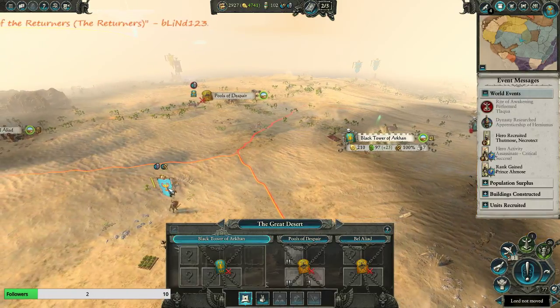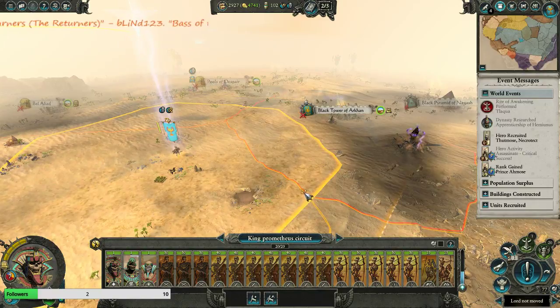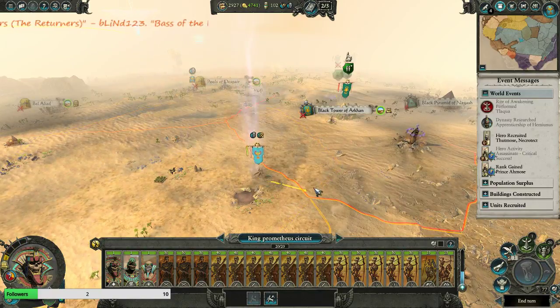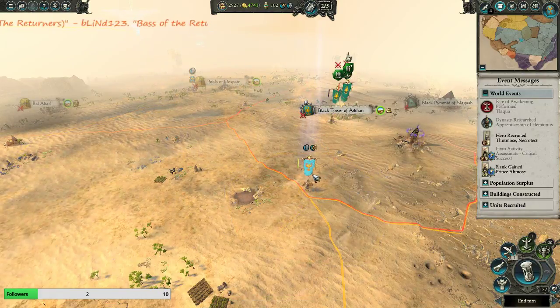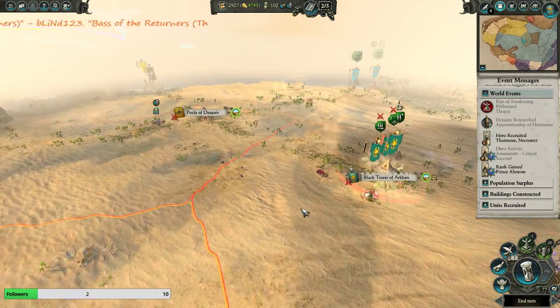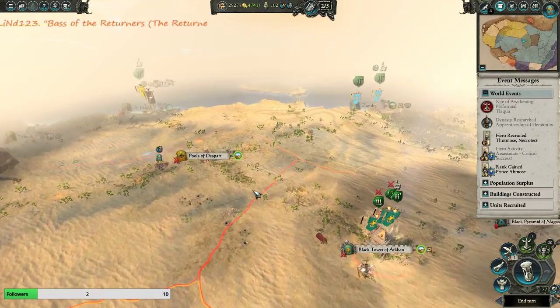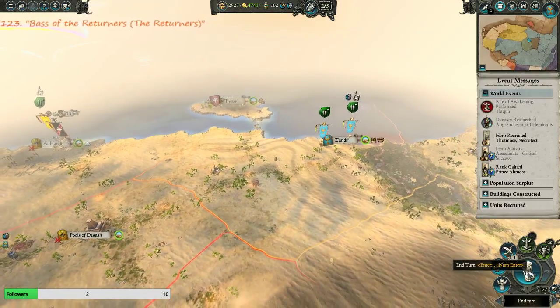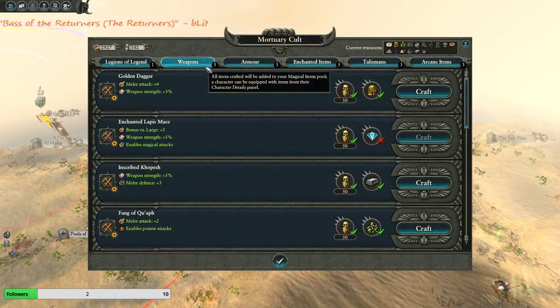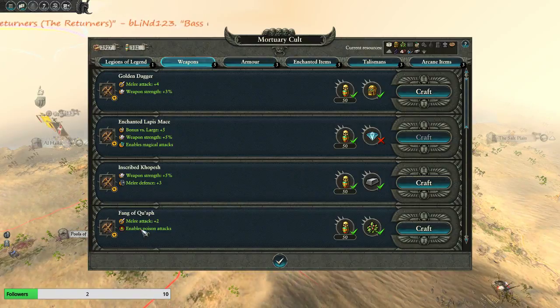I'm gonna wait - maybe to here, so we can see. There we go, and then raid. It's gonna take all our armies to smash this black tower. We can build things - so what can we build for weapons? Bonus versus large, enables poison attacks - that could be useful. The plus two, not so much.